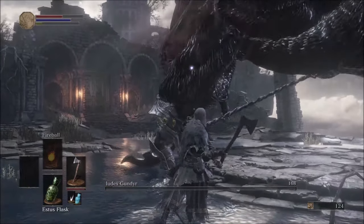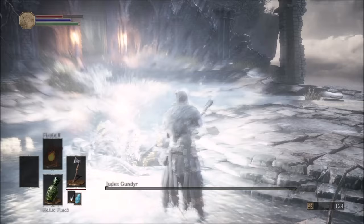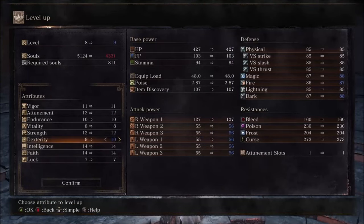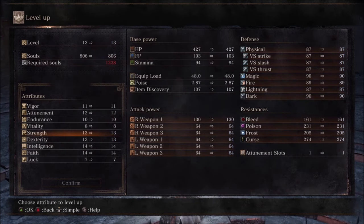As usual, nothing special in the tutorial area — nothing but me making my way to Gundyr and almost dying to him on three occasions. At least when that's done, we can help ourselves to five levels, all of which will go towards strength and dex due to the nature of the run.